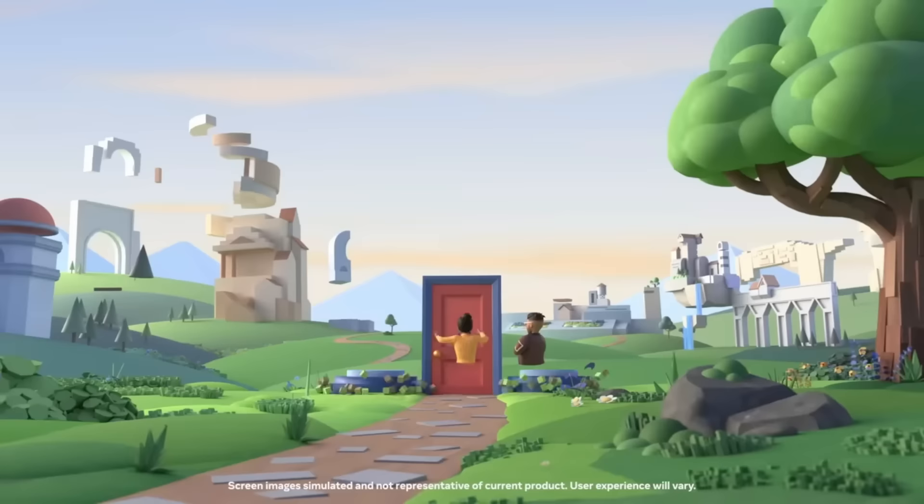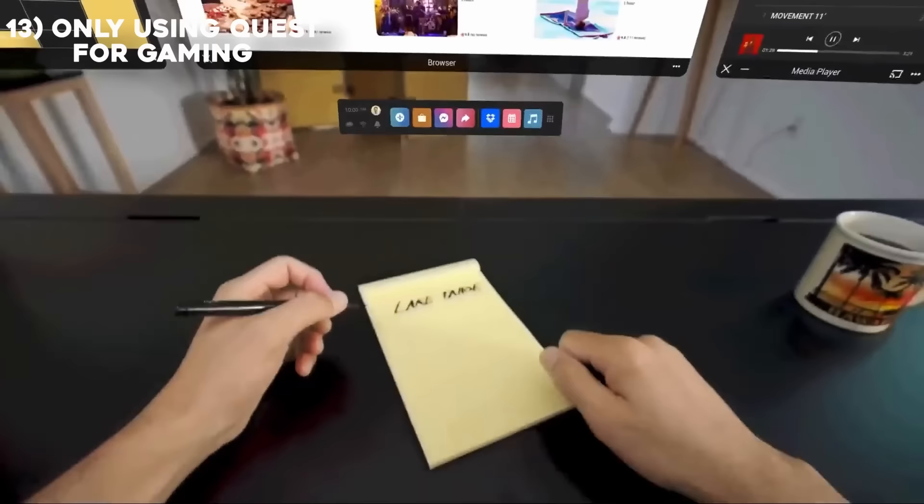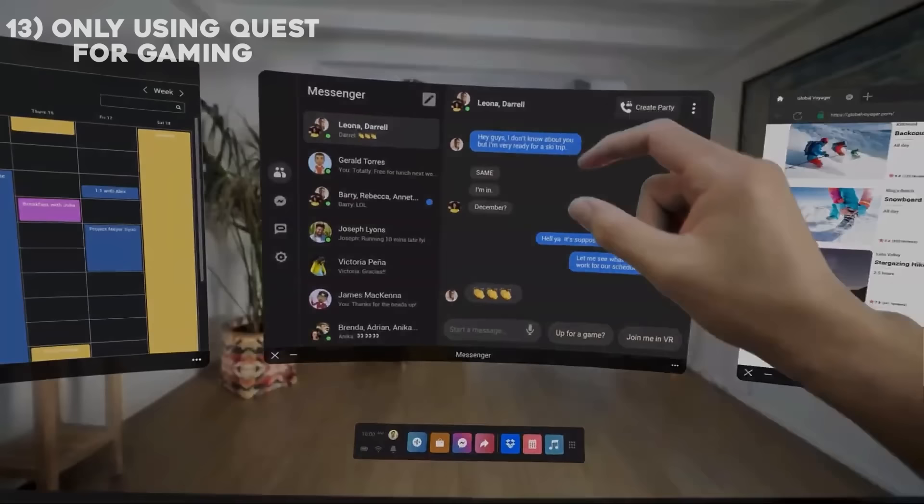Another mistake beginners make is only using the Quest for gaming. The Quest has many purposes, like watching movies with friends, or connecting a Bluetooth keyboard to work with a virtual multi-monitor setup. The possibilities are limitless, so branch out and find out what you can do with it.